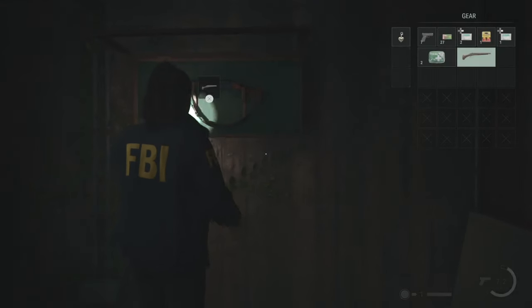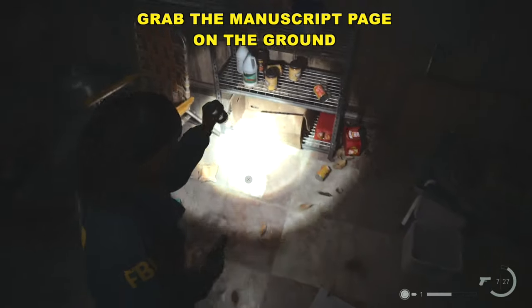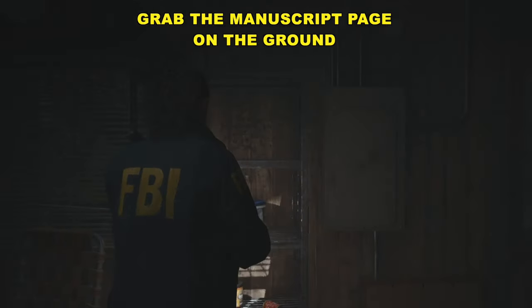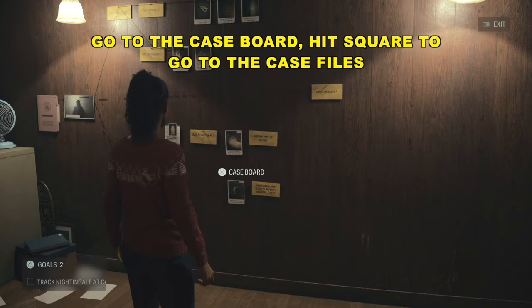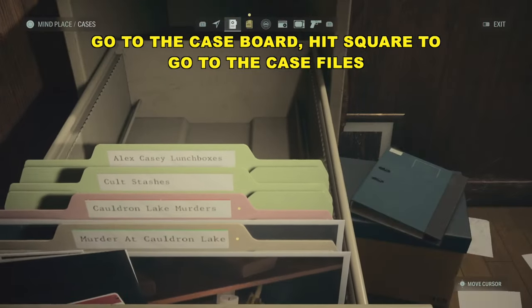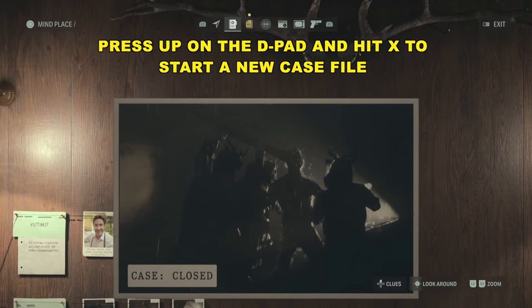Once you get that, make sure to grab the manuscript that is on the floor here. Then once you do that, we're going to click in the right side of the touchpad, go into the Mindspace, go to the case board, and then hit square to go to our cases. I had two cases, including Cauldron Lake Murders.